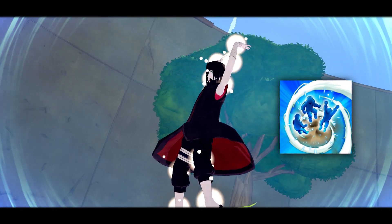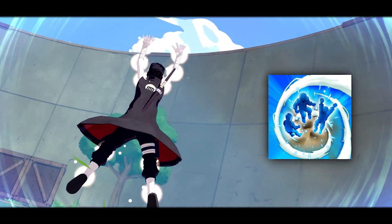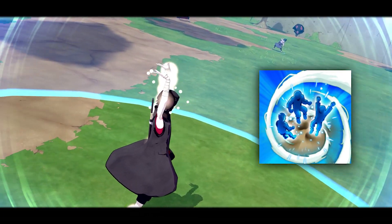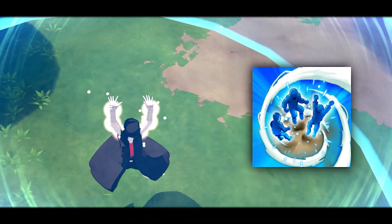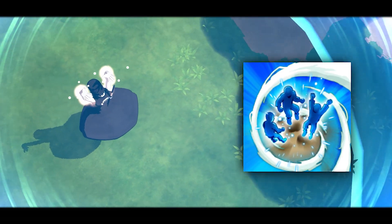For the first ninjutsu I got one of my favorites — it's just too good. That's Earth Style Super Lightning Boulder. What this jutsu does is it boosts the allies' and user's movement speed, attack tracking ability, evasion distance, and shortens substitution and ninjutsu cooldown times. It also charges the secret technique gauge for you and your teammates — it's crazy.